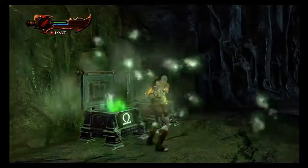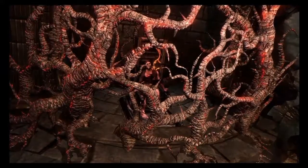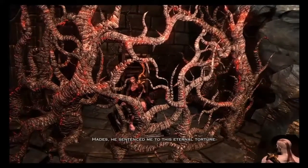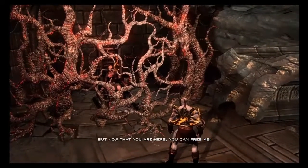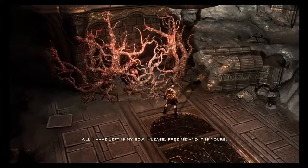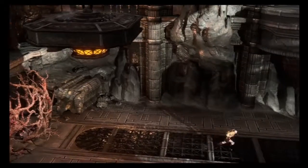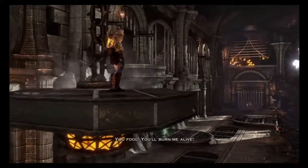That is a tinder. This game refers to these orange things as tinder, and this character's name is something like Patrealos. He says he is imprisoned here for eternity by Hades and wants to be free, so he's asking Kratos for help. Let's just see what Kratos does to him.